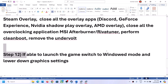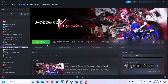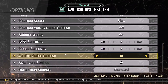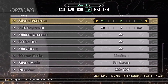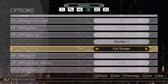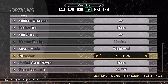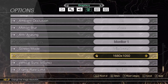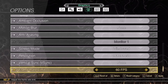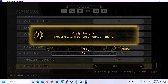If you are able to launch the game, switch to Window Mode and lower the graphics settings. Launch the game, go to Options, then Graphics. Turn off Motion Blur if it is on. If the screen mode is set to Full Screen, try Window Mode or Borderless. If the resolution is set to 4K, try 1920x1080 or lower. Turn off Vertical Sync, and set the Frame Rate Limit to 60 or 120. Apply the settings and check performance.